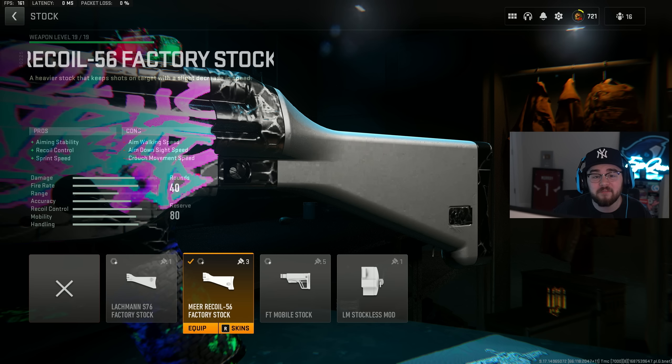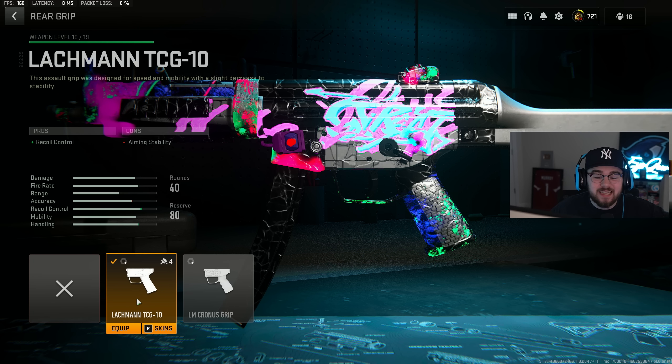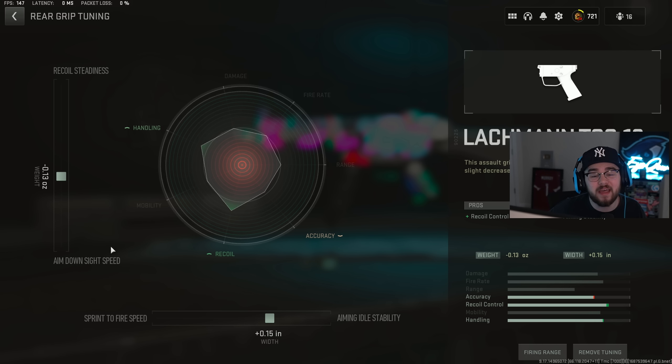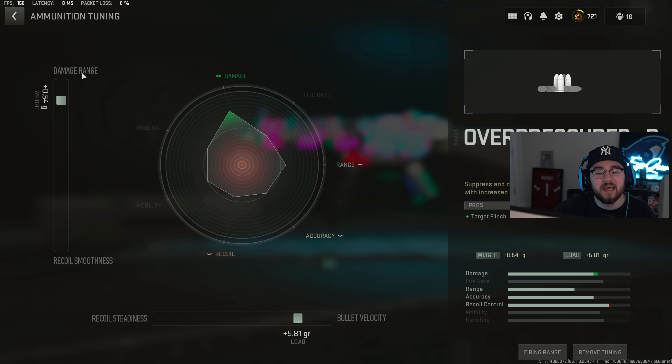I always run the Mirror Recoil 56 Factory stock on my MP5, giving aiming stability, recoil control, and sprint speed. Stock tuning: negative 1.29 for ADS speed and negative 1.01 for aim walking speed. Mixing in perfectly is the Lockman TCG10 rear grip giving even more recoil control. Rear grip tuning: negative 0.13 for ADS speed and plus 0.15 for aiming auto stability. I also toss on 9mm overpressured ammunition for target flinch, tuned to plus 0.54 for damage range and plus 5.81 for bolt velocity.